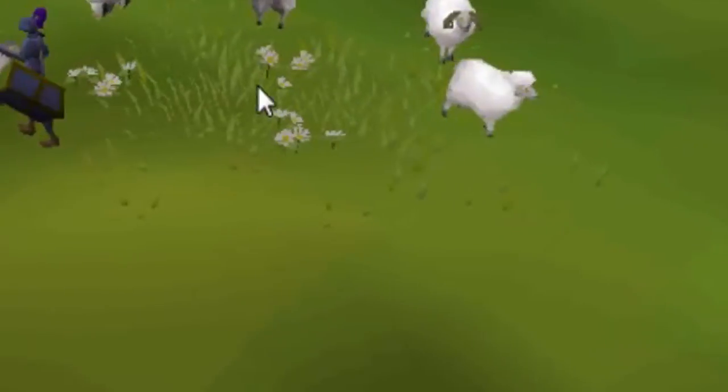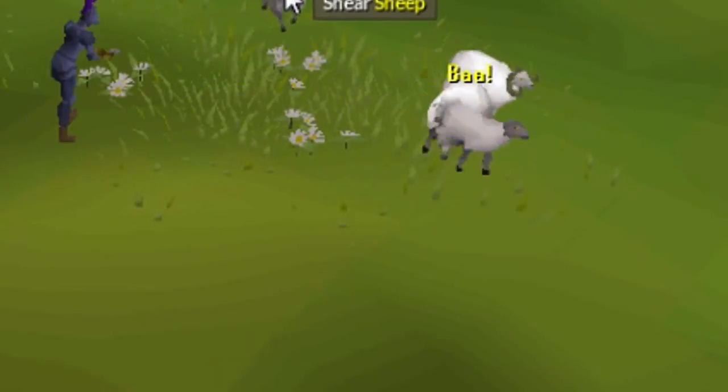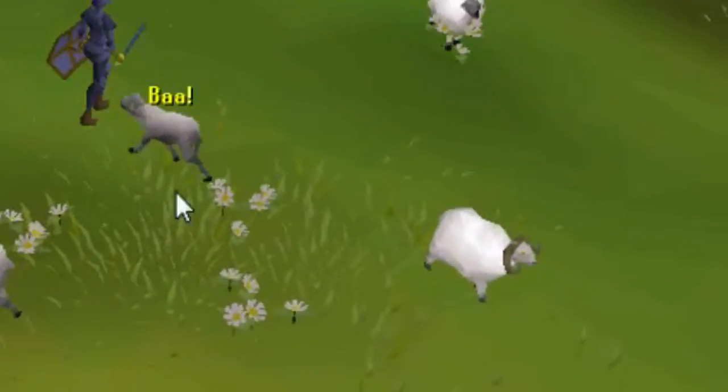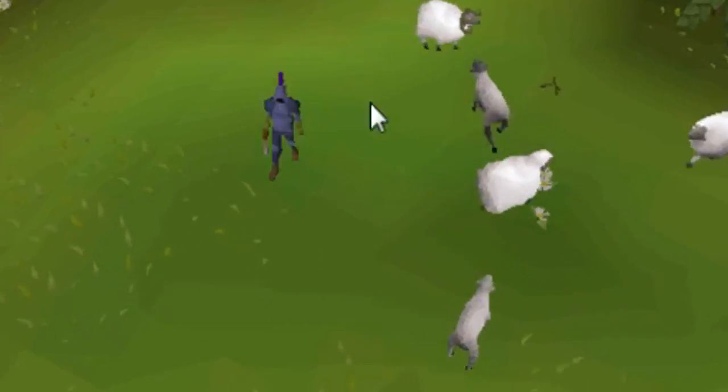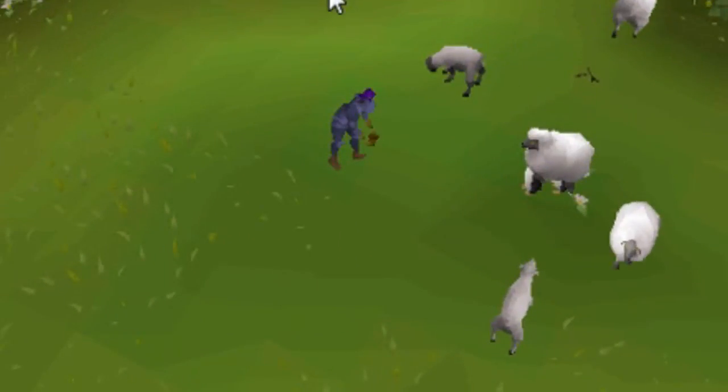Be careful not to shear the rams, which look similar to sheep but are easily identified by the horns, or else they will attack you. Also be aware of The Thing, which are two penguins in disguise and are used for a different quest.